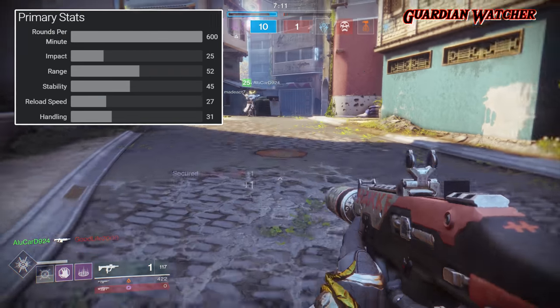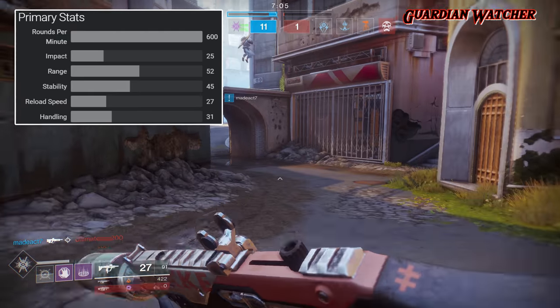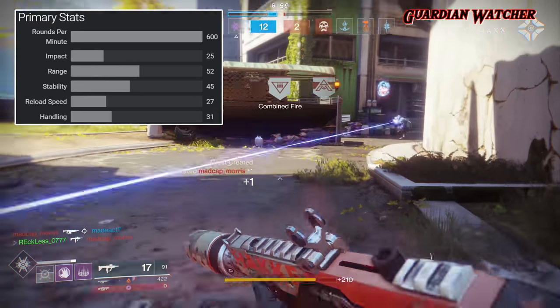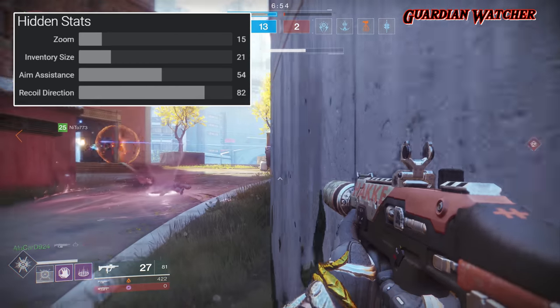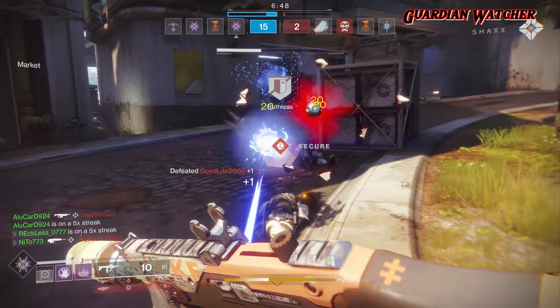This weapon has an RPM of 600, which means it's from the same archetype as the Aniope-D. It has an impact of 25, a range of 52, a stability of 45, a reload speed of 27, and a handling of 31. The hidden stats on the Atalanta-D are a zoom of 15, an inventory size of 21, an aim assist of 54, and a recoil direction of 82.